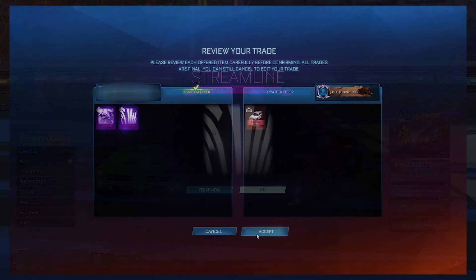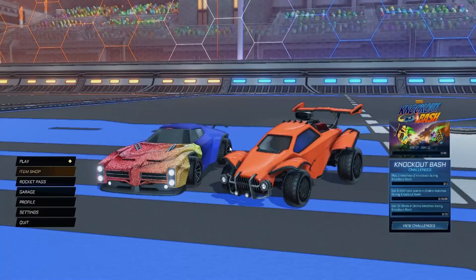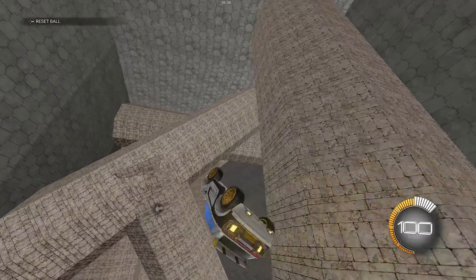I used the streamline and the chameleon to buy a fennec. If you go off spreadsheet values, I paid max price for this fennec, but we all know fennecs are so much easier to sell and this is the first fennec of the series. The reason fennecs are so good to trade with is because they're a nice car and some people are willing to overpay to get it. You sometimes just have to be patient, and you will see the outcome of this towards the end of this episode.